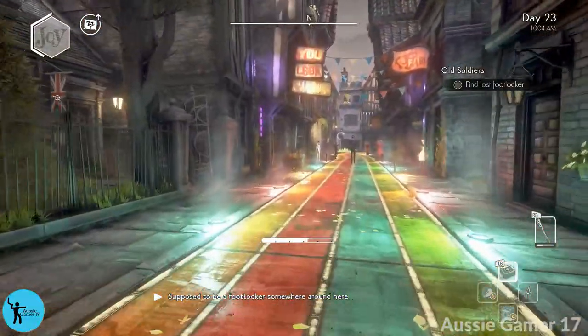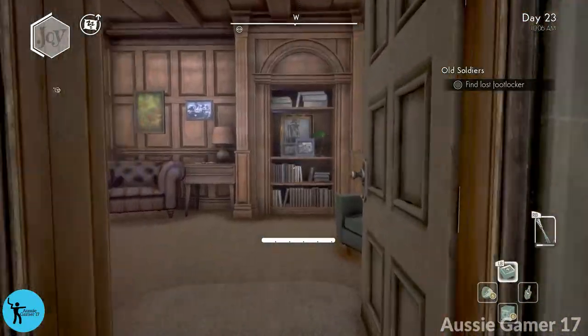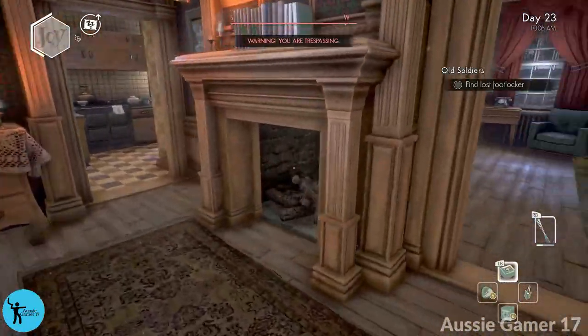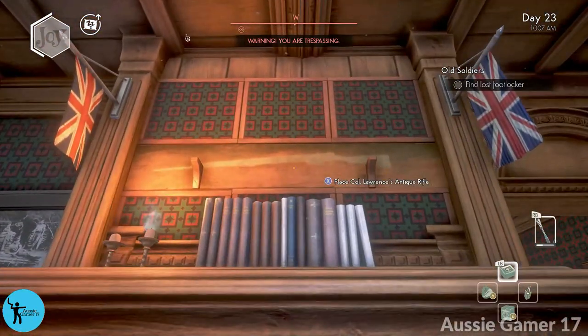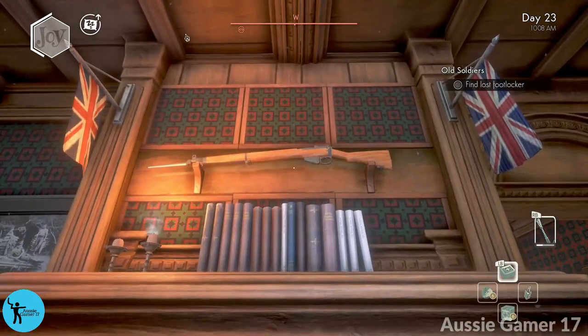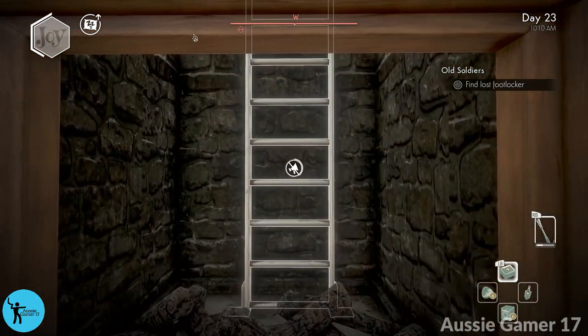There's supposed to be a footlocker somewhere around here. Go inside, find the fireplace — oh, I never searched the ashes. Above the fireplace, place Colonel Lawrence's antique rifle — boom! A ladder will drop down inside the chimney, and in we go.